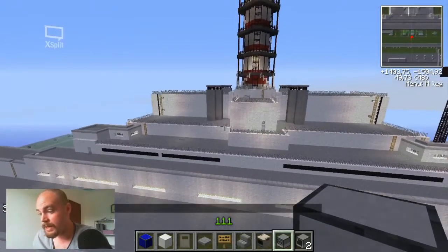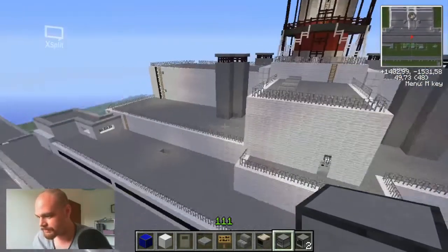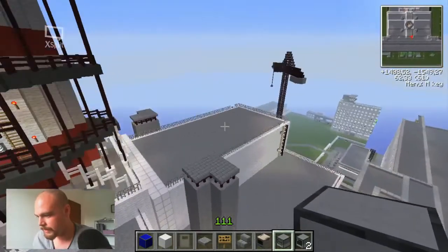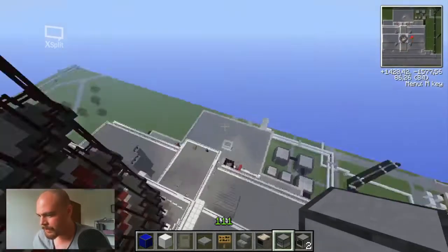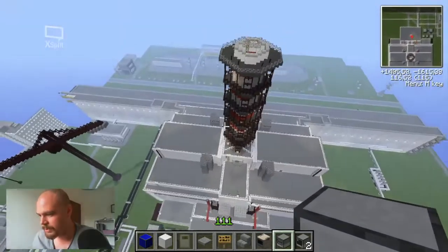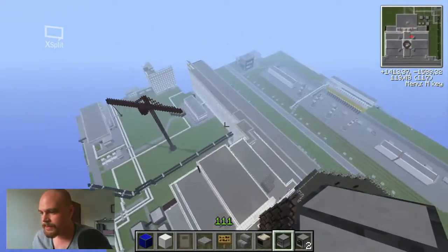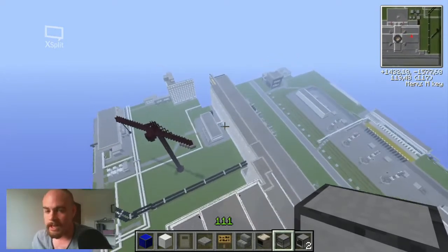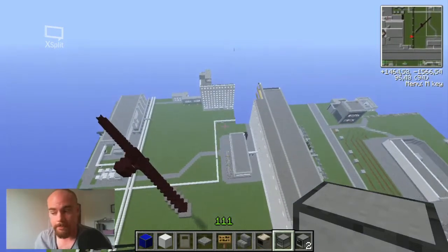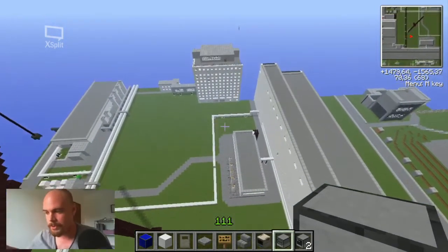The render distance right now is at maximum, so hopefully it won't lag out too much. I really want to show you how big this map is. As you can see the power plant over here — what I've been working on the last three days maybe — is the administration office building.